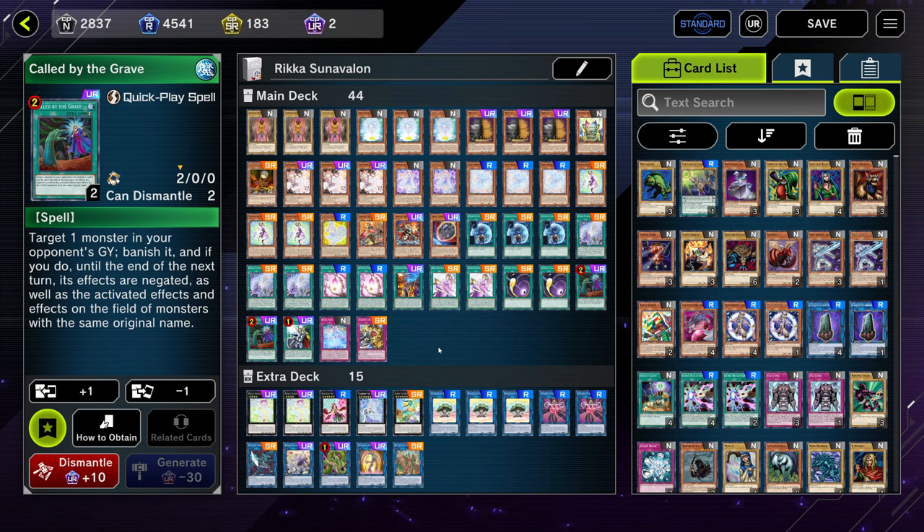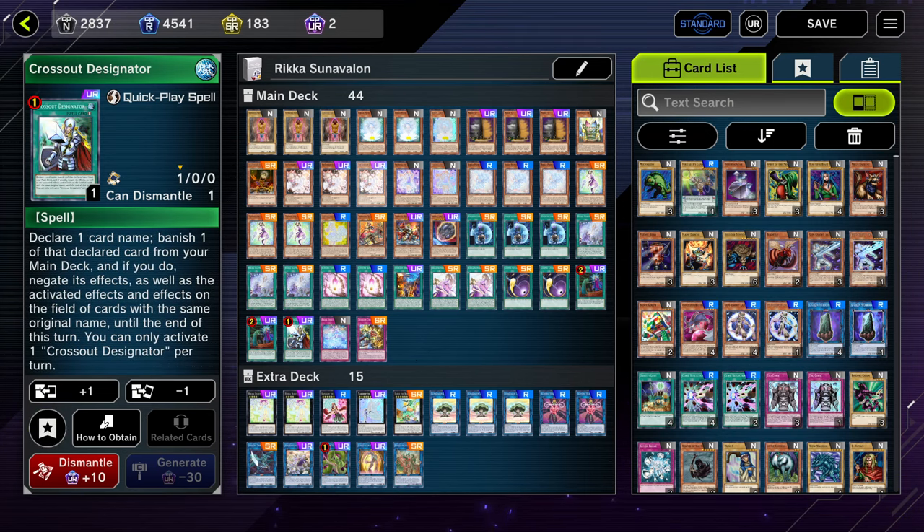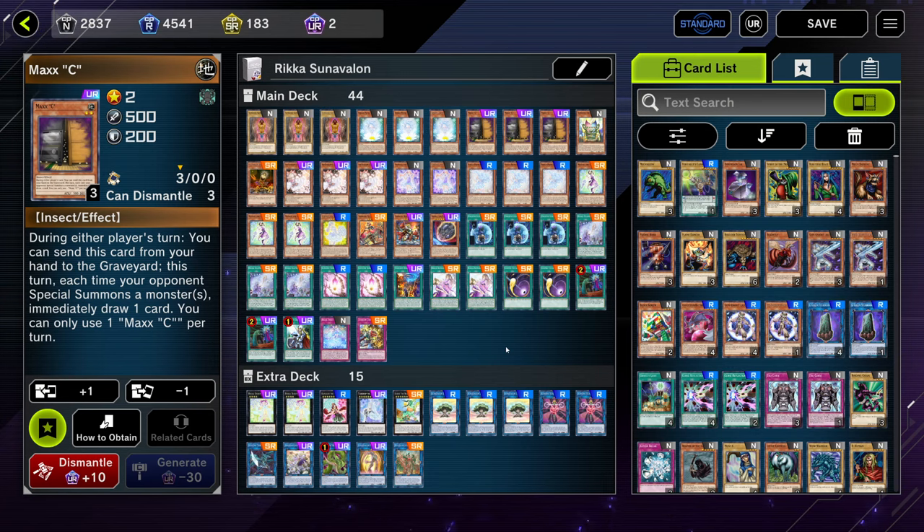Next we're on two copies of Call By. This is to stop Max C, same thing with the Crossout. The main hand traps in the format are honestly Ash and Max C. Having six ways to answer Max C — being the three Ash, two Call By, and one Crossout — you have an okay time against Max C. So it's not actually the worst thing ever.